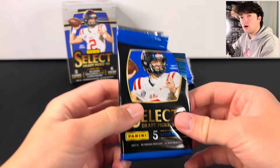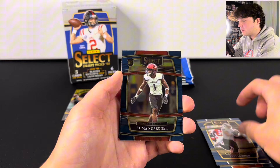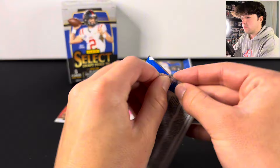I'm pretty sure we've actually pulled an auto out of this product one time. Usually they're not very good or anything like that, but still hitting an auto from a $15 blaster box — not bad. There's a Sauce Gardner, we got Carson Strong on the En Fuego, which is kind of an interesting design. And Dan Marino. I don't think I've actually seen that En Fuego for this year, so pretty interesting looking card.